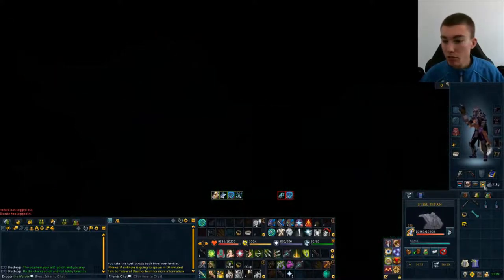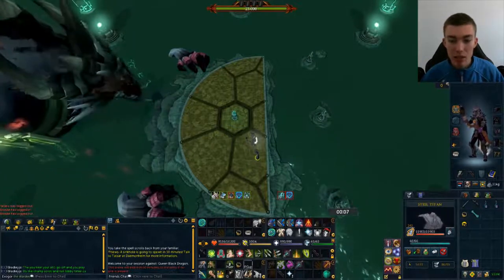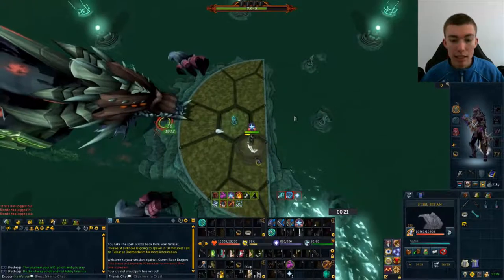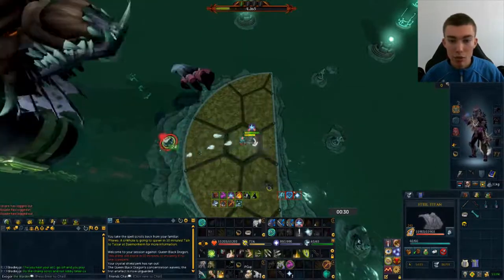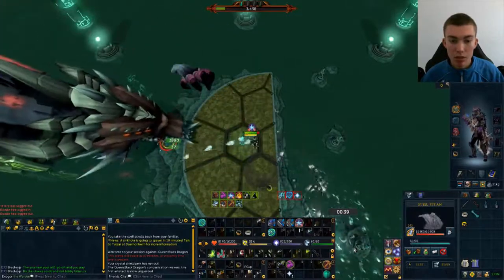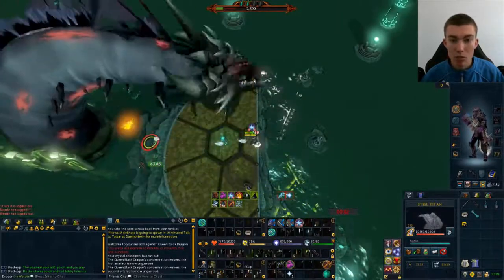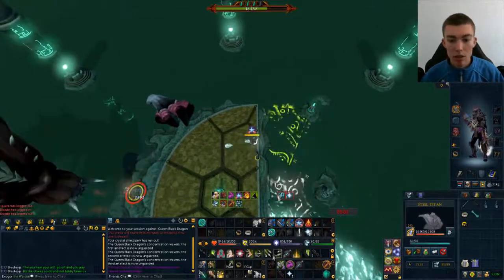Watch where I place my Death Swiftness — this is where you want to be placing it every single time, just here on this little circle. At 14 seconds I'm going to use Resonance, and obviously use your Overload. Use my Death Swiftness, attack once with an ability, switch to my Nox Bow and now we're just building adrenaline. I've used Snipe, I've used Corruption Shot. Phase 2 — use Rapid Fire to get to the second artifact, then Surge. We Surge here, Dark Bow auto with an ability, then Snapshot and Bombardment this time. Run to the artifact, use a defensive, Dark Bow into an auto, and now Rapid Fire again.